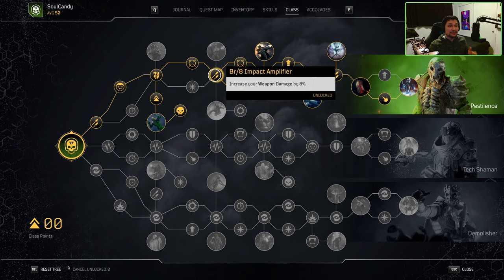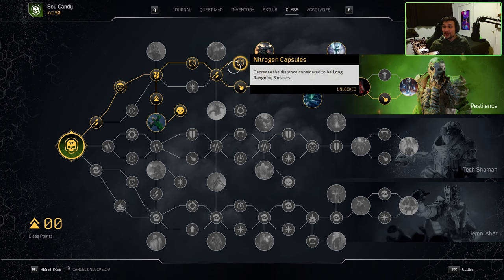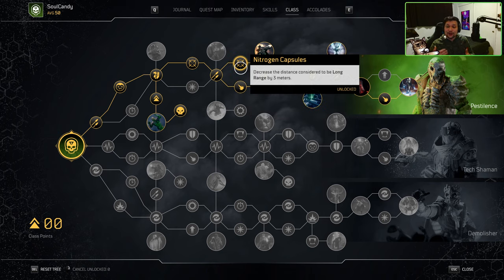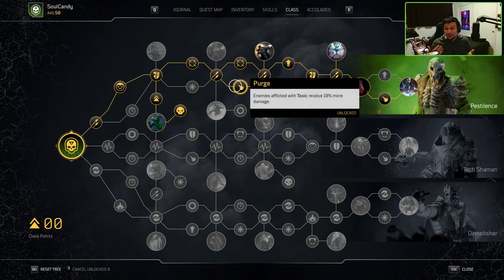Moving along with our class nodes, we take another BR8 Impact Amplifier — we don't have a choice, but another 8% increase to our weapon damage is hot and we'll take it. For the next two nodes, we're going to be taking both Nitrogen Capsules and Purge. Our second Nitrogen Capsule decreases our already reduced long range by another 3 meters, bringing what is considered to be long range from 15 meters to 12 meters and above. Now we can be even closer to enemies and still take advantage of all of our long range damage bonuses. Purge is a no brainer as it increases our damage dealt to enemies inflicted by Toxic by another 10%.